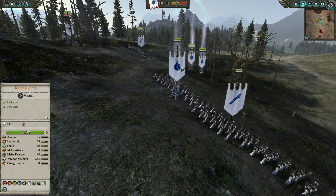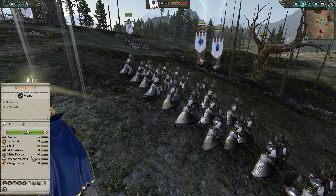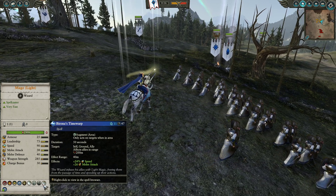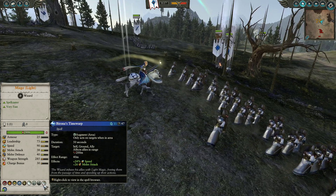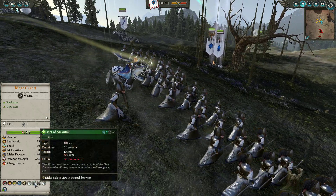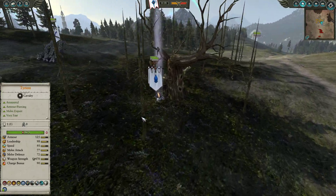For leadership we've gone for a Mage of Light, which is someone I don't often use, but in this matchup Birona's Timewarp could be really nice on the Spearmen — turning them into lawnmower killing machines able to get through wave after wave of Skaven. We have Banishment in case my opponent blobs up, a Net of Amyntok, and Shem's Burning Gaze for any large nasty monsters.